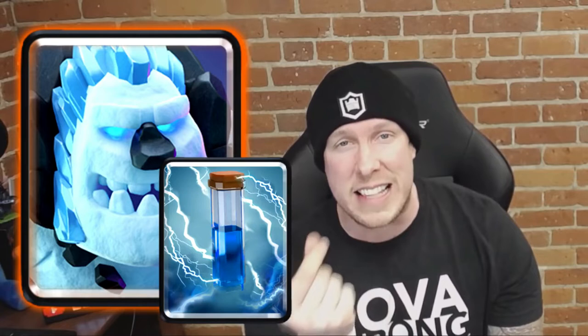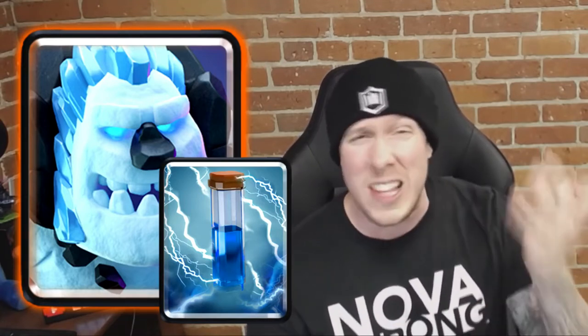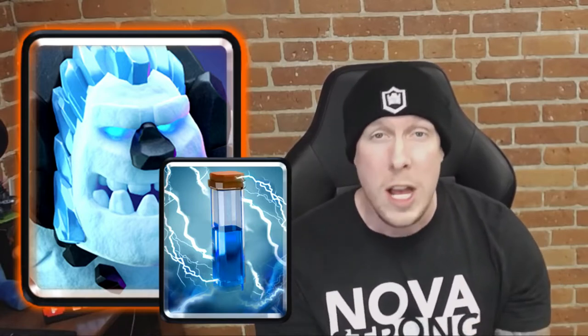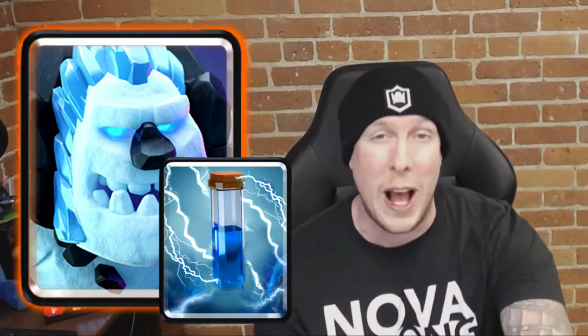Number three might be a surprise, but I stand by it — I feel pretty passionate about this one. It's Ice Golem and Zap. Ice Golem is such a strong card for 2 elixir, and when you add Zap to the equation, they can kill Minions and swarm troops — a great one-two punch. This combo is really underrated, especially against Minion Hordes or any big swarm attack. Ice Golem alone can kill Skeletons and Bats with his death damage, but combo it with Zap and you can start taking out Goblins and Minions as well. That's why Ice Golem Zap comes in at number three.